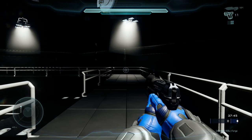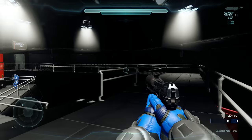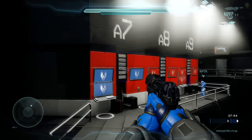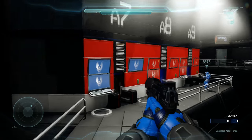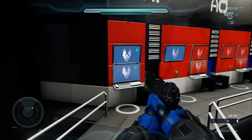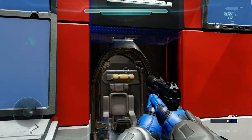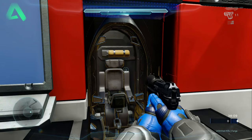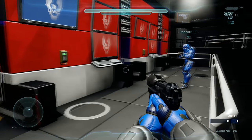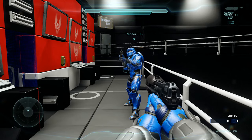Hey guys, MJ Rookie Forge here, bringing you the long-awaited Drop Pod video. This is something everyone's been asking for, so here we are finally — Drop Pod Bay Alpha, Pod 7. We are here aboard our classified frigate, bringing you the scripting tutorial and everything you need to know to make these Drop Pods work for you. Here beside us is our good friend Raptor 086, part of the Halo Spark Forge Network.